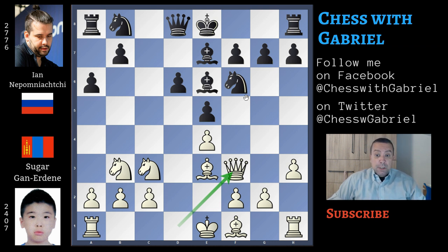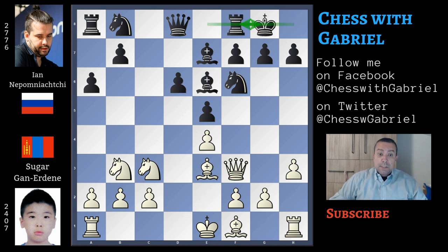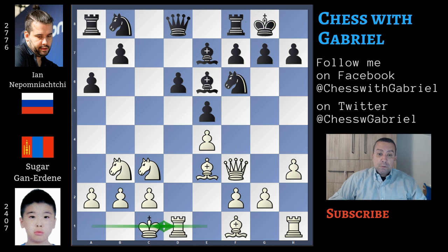Gunnersen, our young hero, already used this idea two times this year, winning both games. So he knows this setup and it can be dangerous for black. Nepomniachtchi answers with the best move, that is short castle. Long castle for black, and Nepomniachtchi with b5 is ready to advance on the queenside. Same idea but on the kingside — here comes g4, white begins his kingside attack.